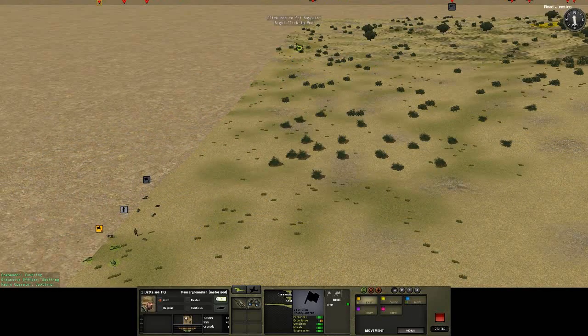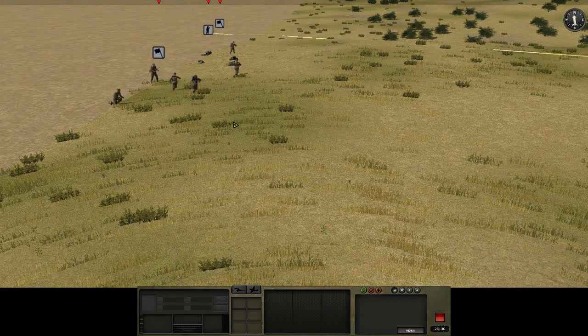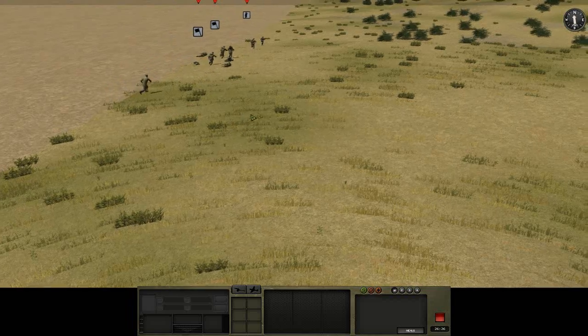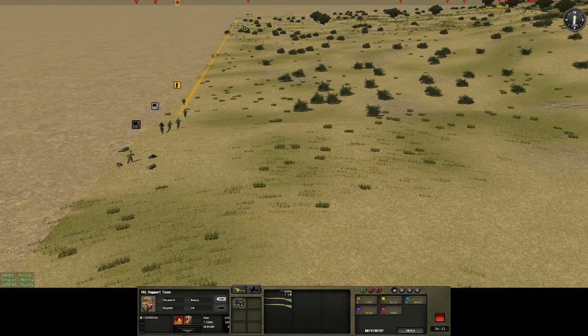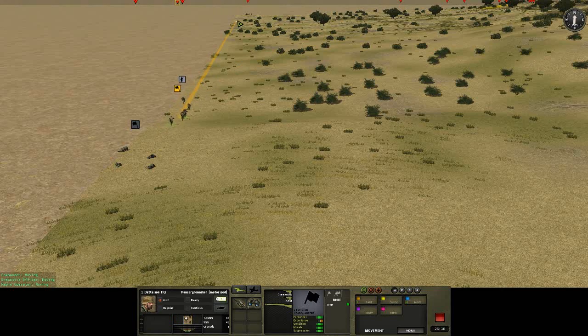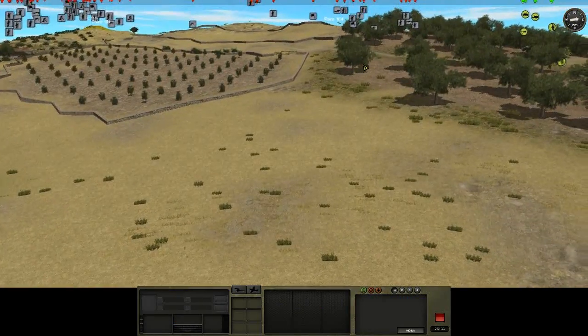Luckily we still have guns near the back. I actually forgot to move some key elements of our force during deployment, so I had to hurriedly run them back towards our lines. Luckily they didn't take too much fire and we only suffered one or two losses. I used a new feature to move around the waypoints since it's a little faster than cancelling and reassigning the orders.